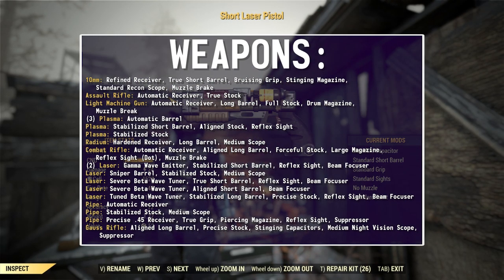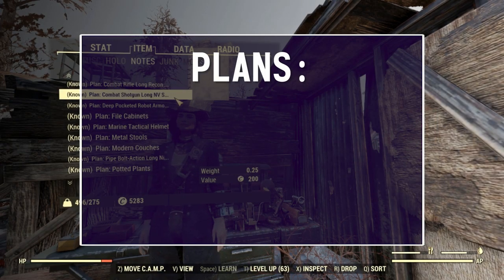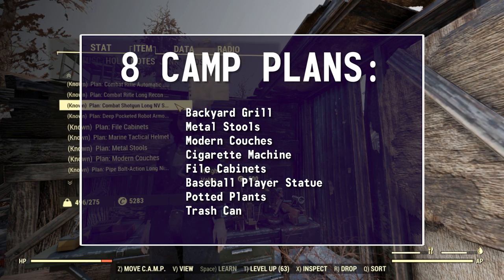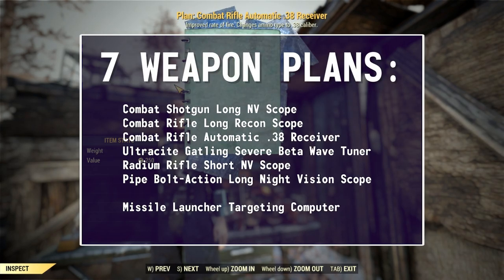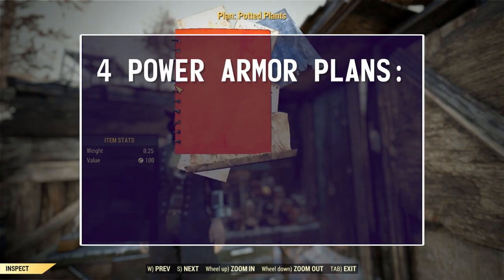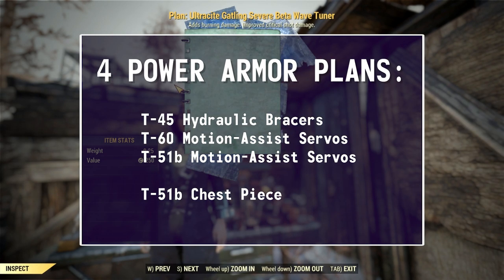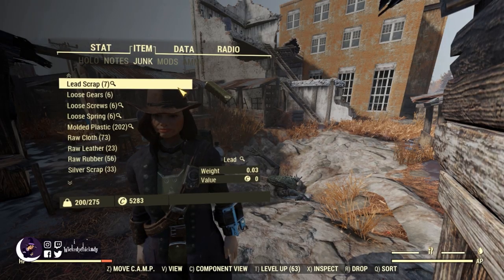And now we have the last of the plans — 29 this time, with only a few duplicates. 8 different camp plans. 10 armor plans, including the Marine Tactical Helmet. 7 weapon plans — the missile launcher targeting computer is definitely new to me. And only 4 power armor plans — that's okay. I'll sell that extra T-51 chest piece for some caps, and we got something for the T-60 here. I am so ready to lose all this extra weight and put this junk to some good use.